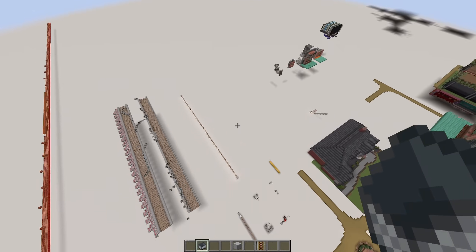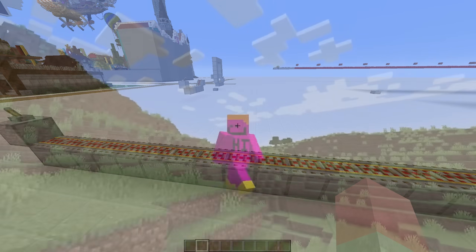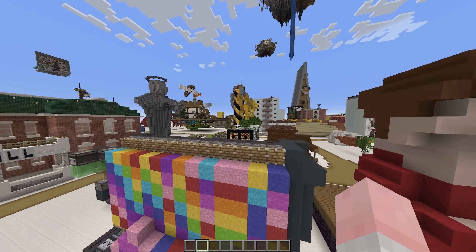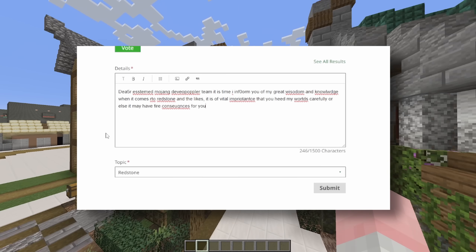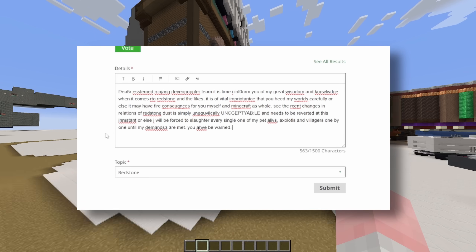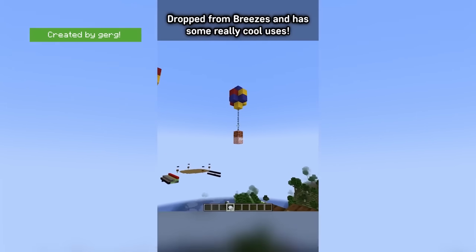We can say what we want about this minecart update — they did actually make minecarts faster, so I know at least one person who's very happy right now. If you don't want to see these horror changes in the game, in the description is the Mojang feedback form. Whatever you do, don't fill it out with horrendous insults and death threats — I'm serious, don't do that. You know Mojang featured one of my videos in a Minecraft Monthly? Yeah, I don't think that's happening again.